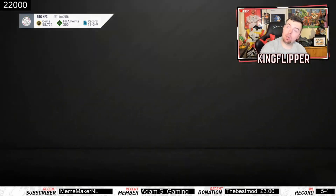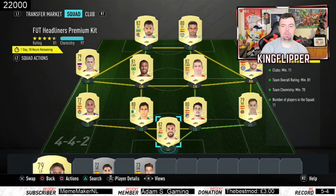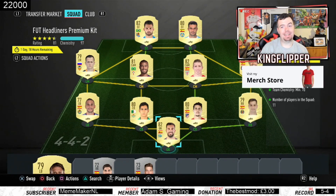It is an expensive kit, a little bit cheaper than Team of the Year but not by much. Requirements: you need 11 different clubs — not too bad to do. You need a team overall rating of 81, which is doable but a little bit awkward.